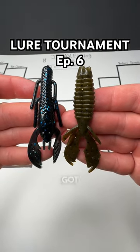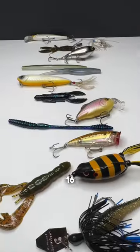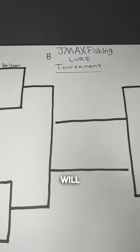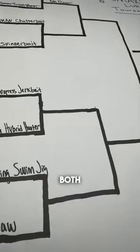Episode 6 of the Lure Tournament. We got the Strike King River Bug vs the Net Bait Pack of Slim. There are 16 teams competing for the top spot and the rules are simple: the first fish that is caught is the one that counts. They will be weighed on a scale and I won't fish with any other lure until I catch a fish on both of them.